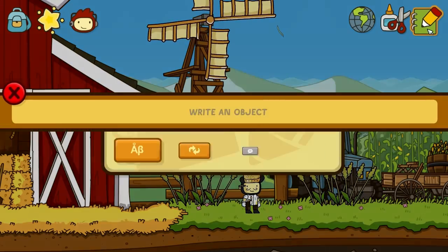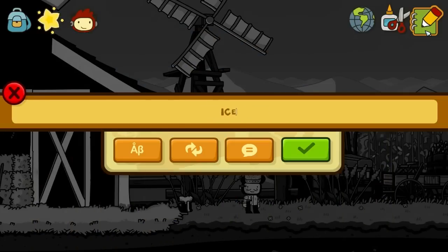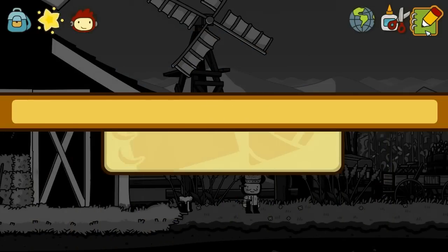Anyways, we're gonna make a root beer float — make some root beer, make some ice cream, and we're gonna combine the two to make a root beer float.